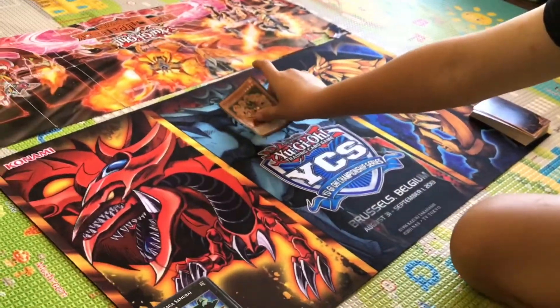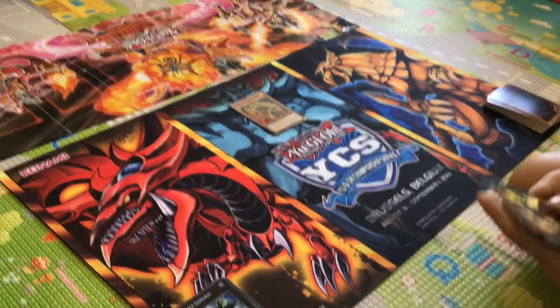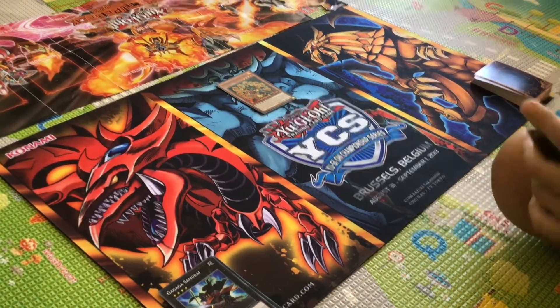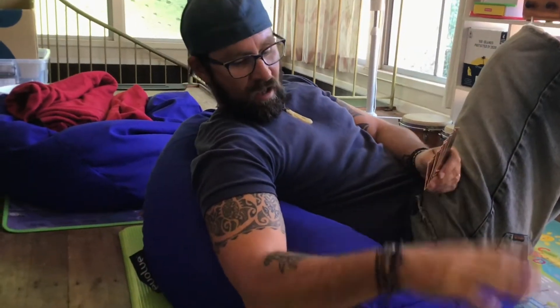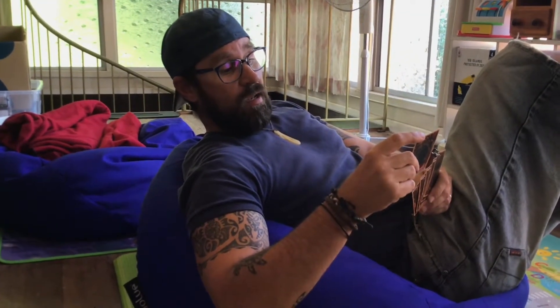I summon Brotherhood of the Five Fish Dragon in attack mode and then I'll just end my turn right there. I pick up a card — draw phase, main phase. I'll say all the faces, guys.